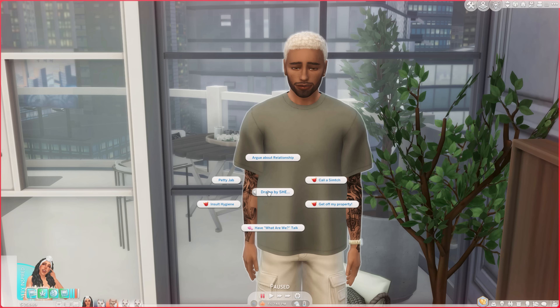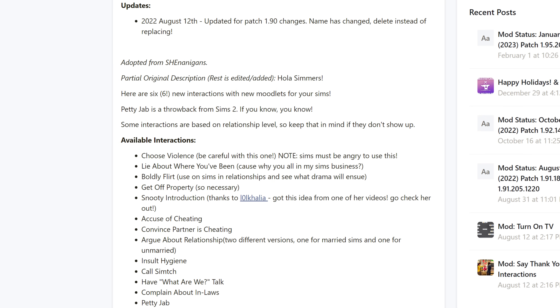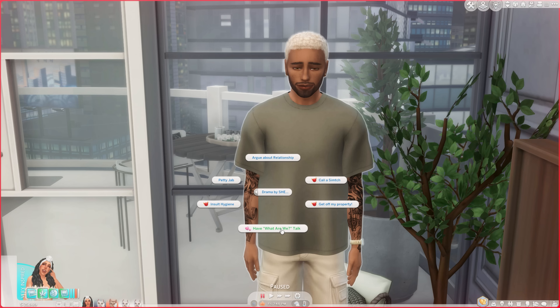Depending on your relationship with the sim, it will determine what interactions you have. We could have the 'What are we?' talk, I could say 'Get off my property,' call him a smitch, argue about a relationship, do a petty jab, or insult his hygiene. Some interactions are based on relationship levels so keep that in mind. Some interactions I'm missing are 'Lie about where you've been,' 'Choose violence,' boldly flirt with someone, do a snooty introduction, or accuse someone of cheating.